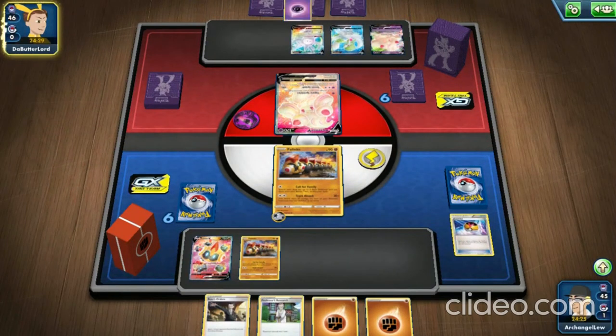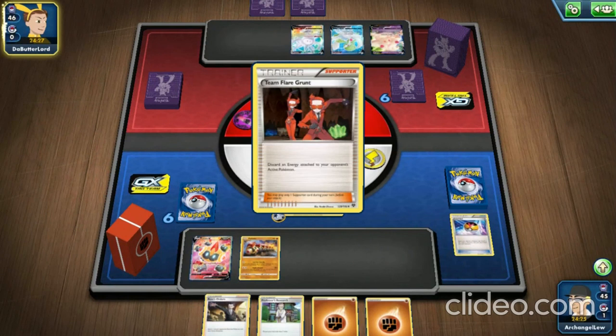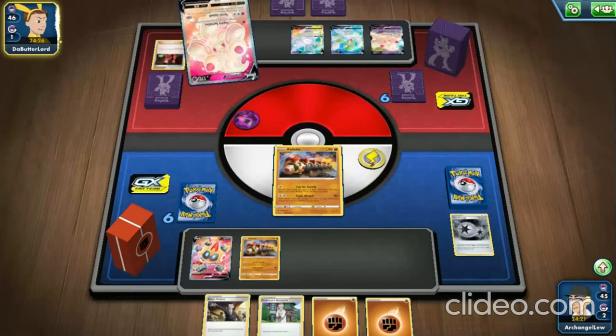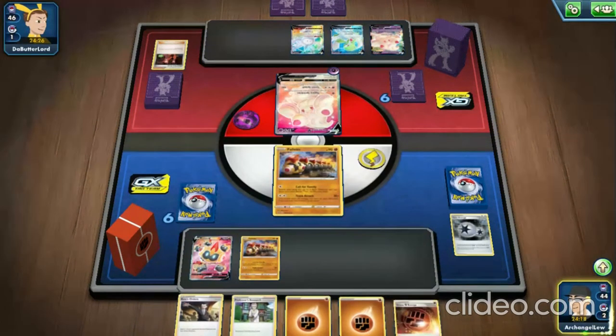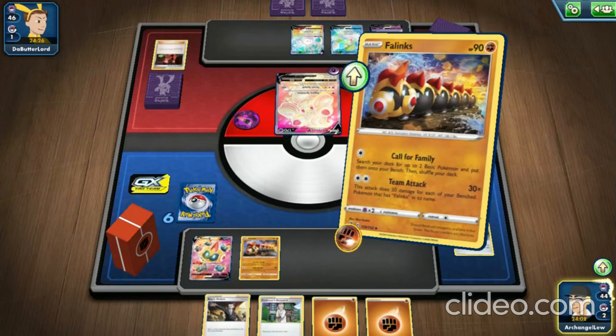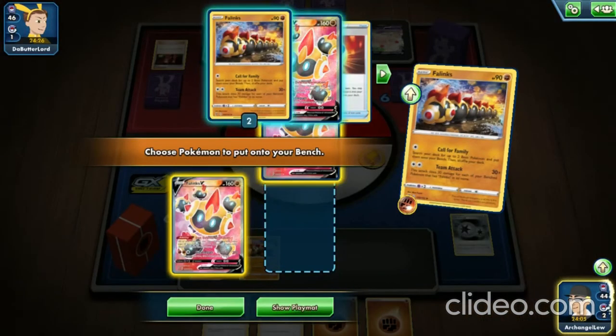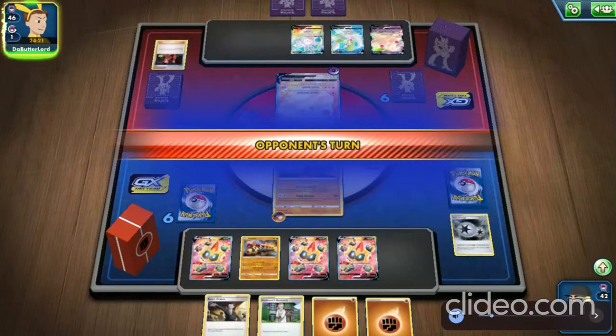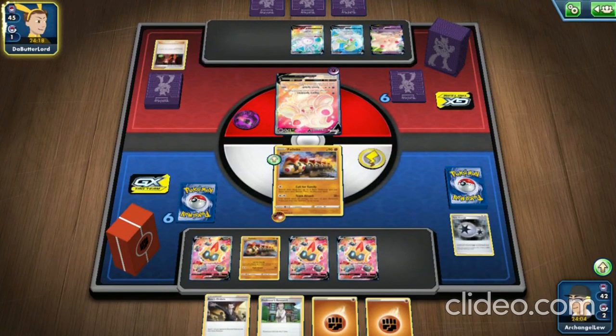The opponent uses Alcremie. Now it's our turn and we finally use Call for Family like we should have been doing all game. We get two more Phalanx V cards onto the bench, which means we are now taking 80 less damage from attacks. The opponent uses Team Flare Grunt, which isn't a fun card to deal with.